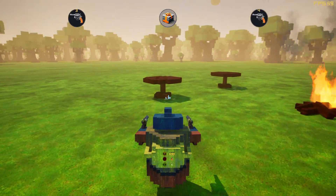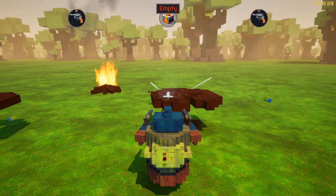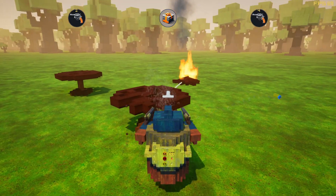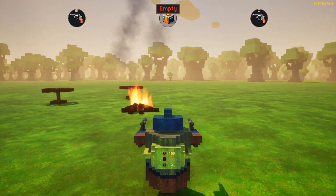This is also a good time to show that stuff is destroyable. There is no physics — well, there's only physics for collision, but there is no actual physics where blocks fall down. That's not the purpose of what I'm trying to build here.